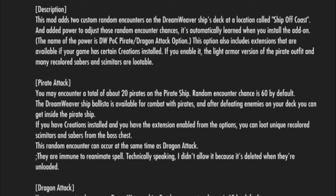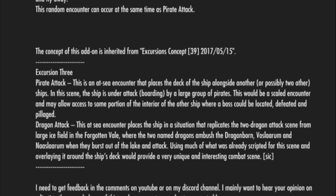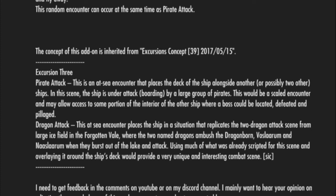When it comes to the pirate attacks, there are about 20 pirates on the pirate ship and the random encounter chance is set to 60 by default, but you can change that. The dragon part is really unique — the description states the dragon attack is a sea encounter that replicates the two dragon attack scenes from the large ice field in the Forgotten Vale, where the two named dragons Vasilrim and Nostalrim burst out of the lake and attack, providing a very unique and interesting combat scene.